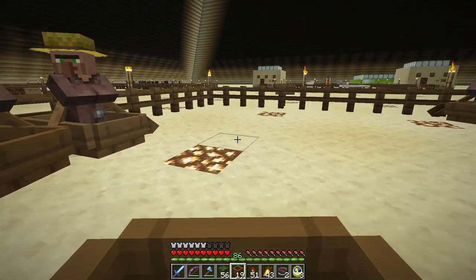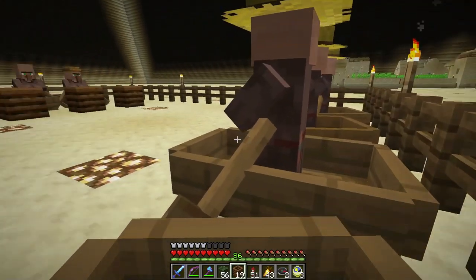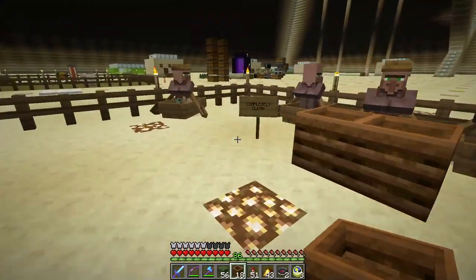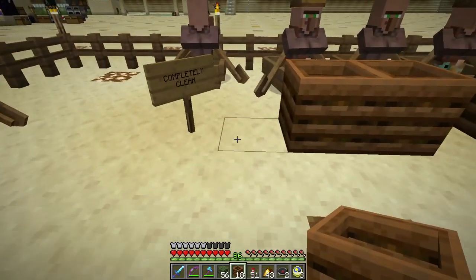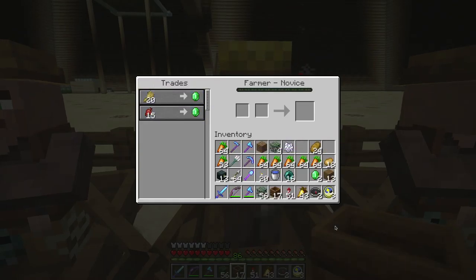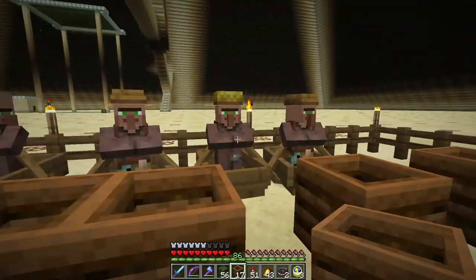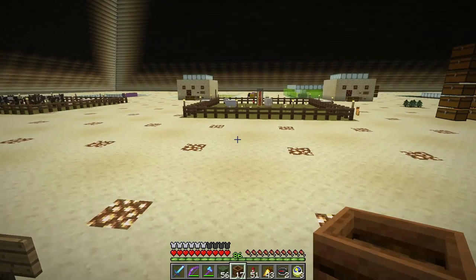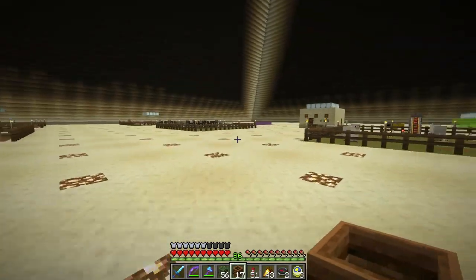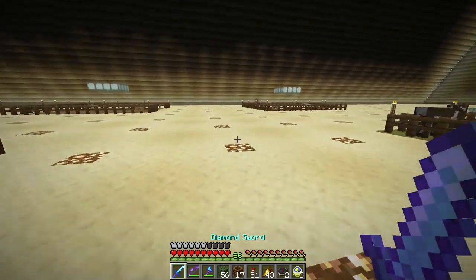So this might get a little tedious. I may have to build a villager breeder, but the nice thing is I can do it here in the pyramid. I need two more. You just changed — you want wheat. I don't have any wheat. He's still a fisher guy.